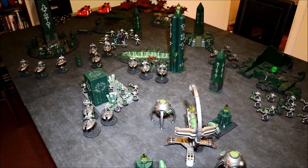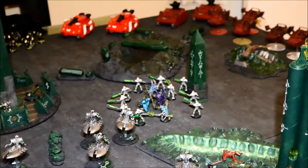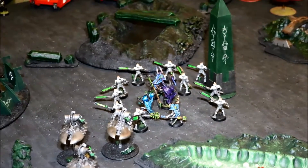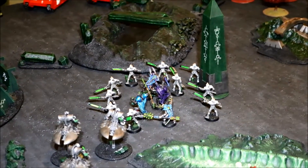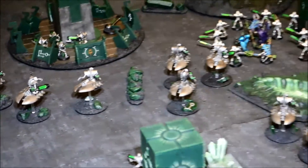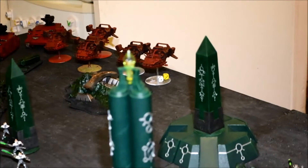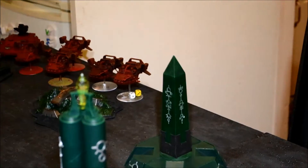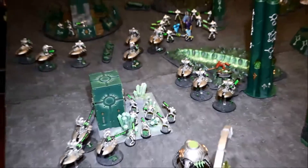Okay, so turn one for the Necrons. I remembered the formation over there was the Royal Court formation. I used Vargard's Veil of Darkness to deep strike over there, then ran four inches in the movement phase, and popped off the Cryptek's Solar Staff. Because of the deployment I wasn't really in range of much, so I basically just moved and repositioned all of the Destroyers. The only thing that could shoot was the Heavy Destroyers — they shot the group of skimmers and managed to destroy one and stun the other. I moved the Warriors up towards this building along with the Tomb Blades. Everything just basically moving forward — being a little bit aggressive with this Necrons list tonight.